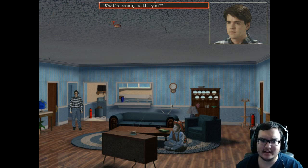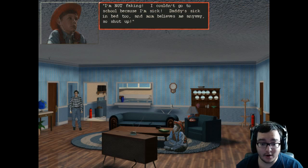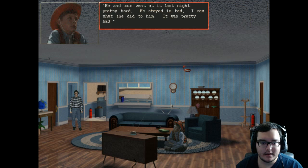Why is he sick? 'What's wrong with you?' 'I've had a headache and a stomach ache.' 'Then why aren't you in bed?' 'Because I want to watch my cowboy show.' Dude, look at him — he's hardcore about his cowboy show, wearing that cowboy hat and vest and a star. 'Where's Dad?' 'He's asleep — he and Mom went at it pretty hard last night.'